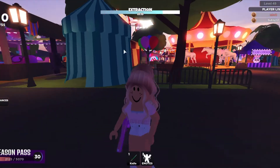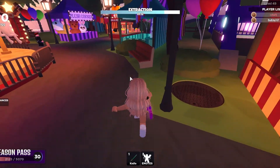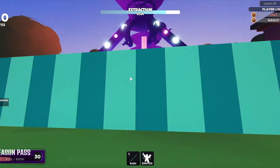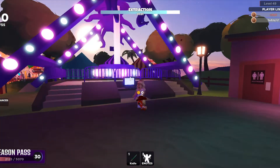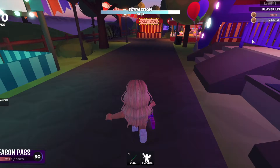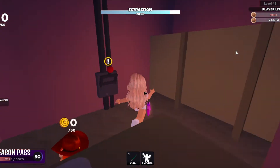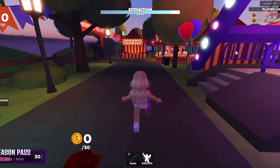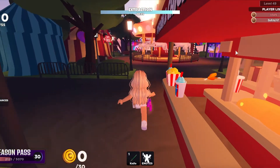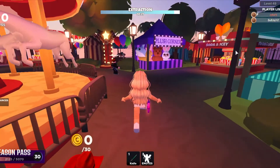We have more fortune teller tents and this is just so adorable. Wait, what's this? There's just so much to explore. Oh, those are one of the rides where you sit in it and it twists you — not my fancy. Then we have darts, another bathroom with a lever, and a ticket booth. I think we saw it all — I'm so impressed.